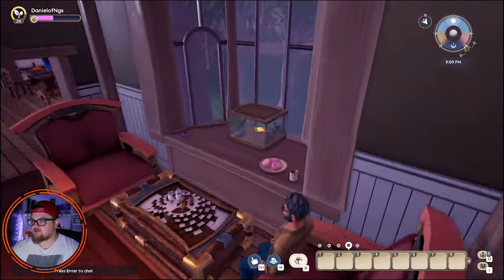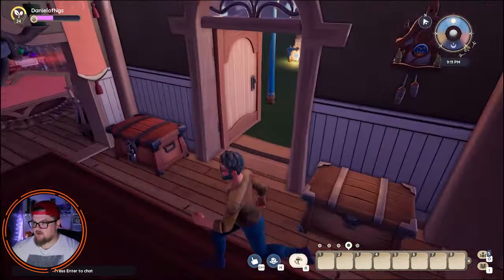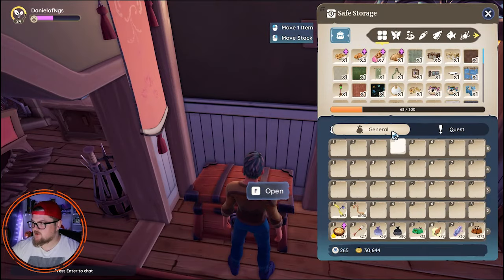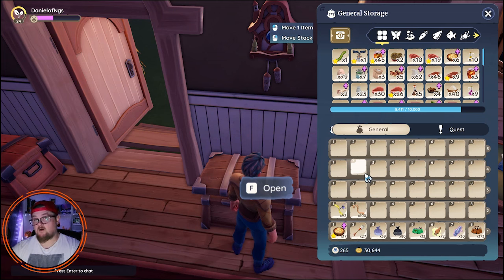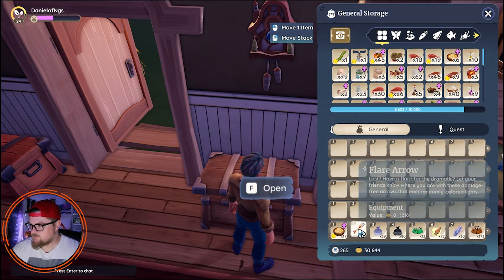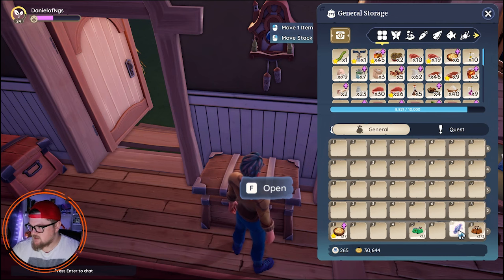The first step is to get up and go to your storage. I'm going to go here because this is where I keep all my furniture. I'm going to put this stuff up first. I don't know what all you can get from the Bahari rummage piles, but the first thing you have to do is fill up your inventory with things that you cannot get from the Bahari rummage piles. So let's put up the worms. I doubt you can get flare arrows, but let's put them up just in case. You definitely can't get this — let's put these up.